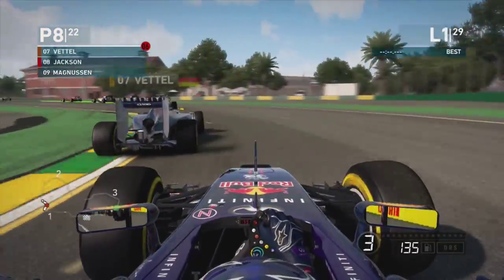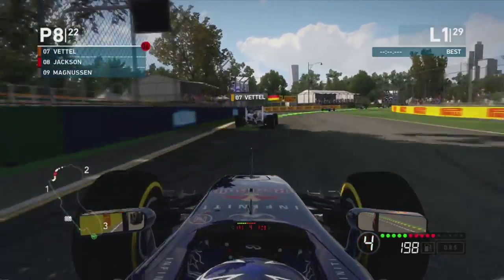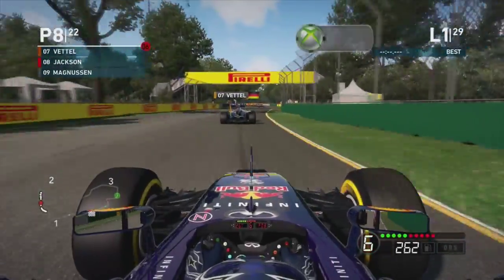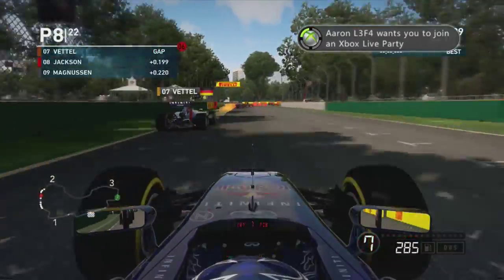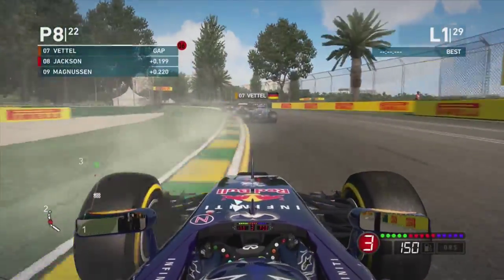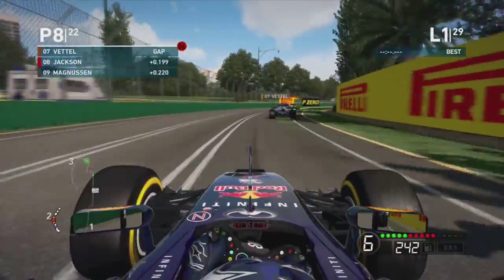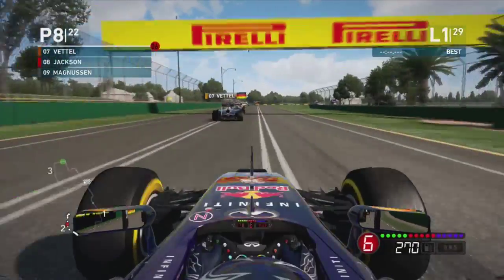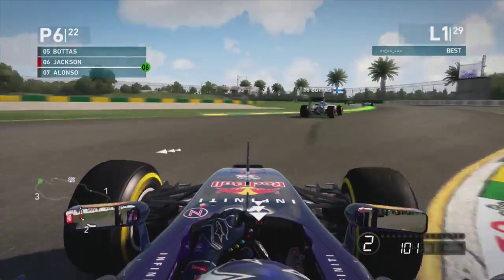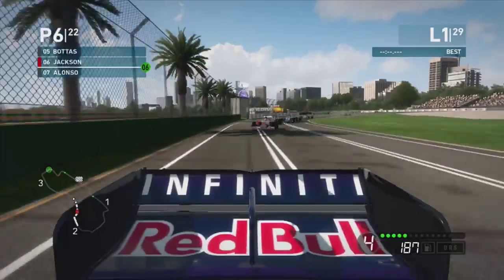Everyone brakes early for turn three and we dive up the inside of everyone including Magnussen, going up to P8 already. We get squeezed while Vettel goes very slowly in front of us, so we're almost right on the back of him. From P14 to P8 isn't that bad. We think about making a move but just can't get it done — just a bit too far back. Vettel leaves some room though, and it looks like he's being held up by Alonso ahead.